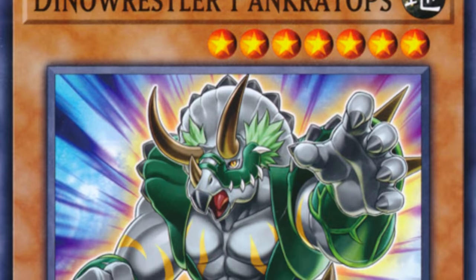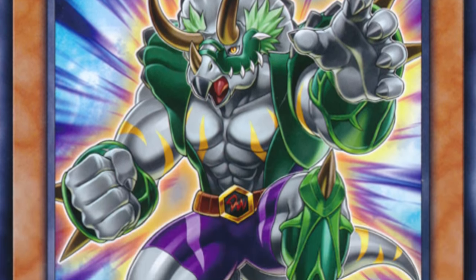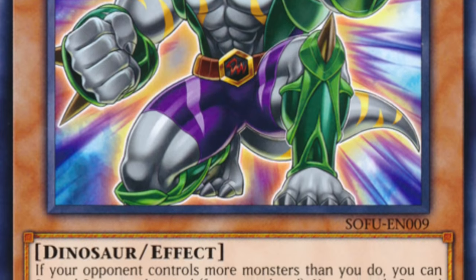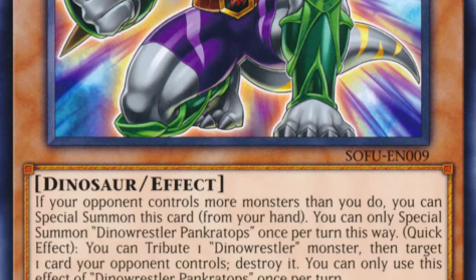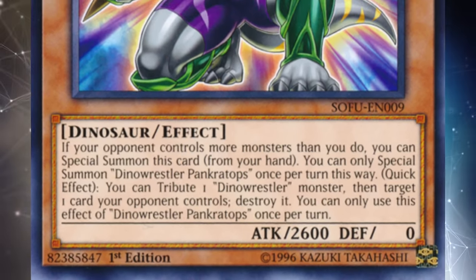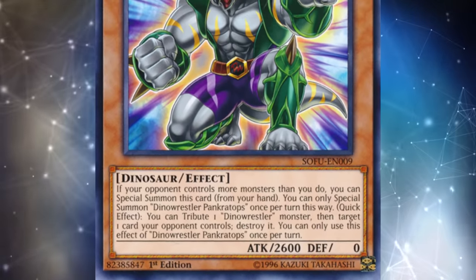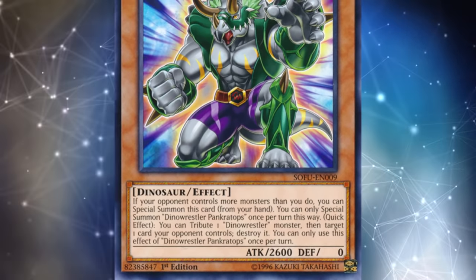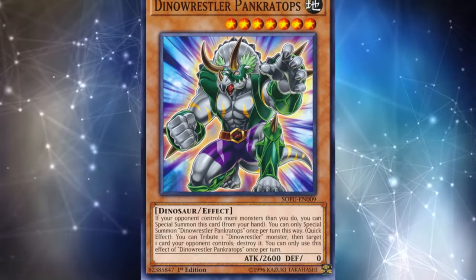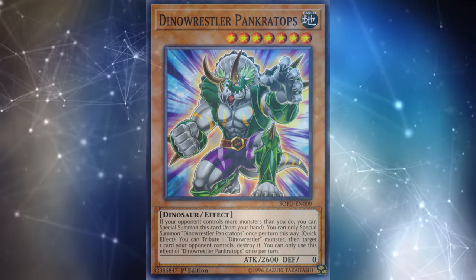Despite not having an ability that stops effects, Dino Wrestler Pancratops is actually a pretty decent out to Utopic Zexal. Zexal has 1000 attack for each of its Xyz materials, which means when your opponent first summons it, it'll be at 3000. But when they use that effect, it goes down to 2000, and Pancratops' effect to special summon itself does not activate, which means you can still special summon it and run over the Zexal in battle because it has 2600 attack. This won't allow you to use your cards and effects unlike the other counters, but it will at least out the Zexal and give you a disruption on your opponent's turn by tributing the Pancratops to stop one of their future plays.